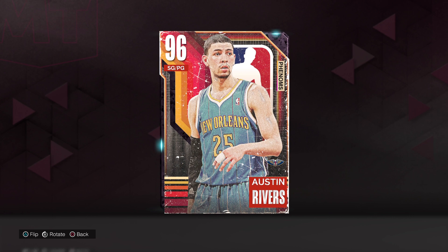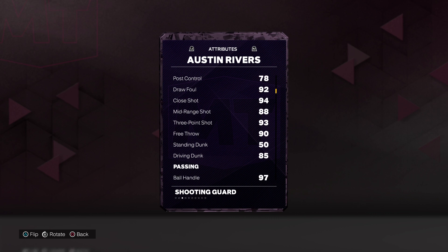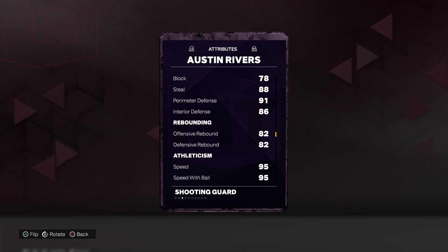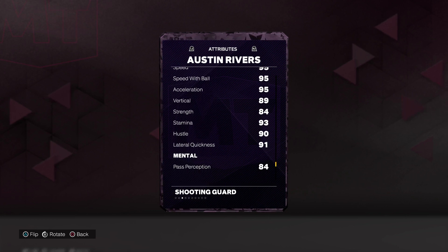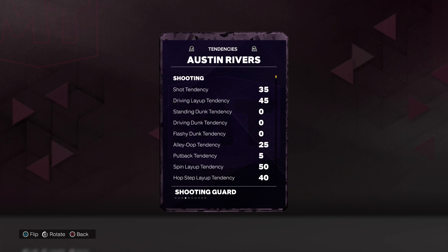YouTube, your boy Danny Mac coming to you for another gameplay video. This time we got Mr. Austin Rivers: 99 offense, 93 defense, 64 overall, out of Duke. 97 on the drive and layup and close shot, 92 draw foul, 88 mid-range, 93 three-point shot, 93 speed, 85 driving, 97 ball handle, 92 pass IQ, 94 pass accuracy, 88 steal, 91 perimeter, 86 interior, 82 on the rebounds, 95 on the speed stuff, vertical 89, strength 84, 91 lateral quickness, and 80s on the mental except for 95 offensive consistency. Dunk tendencies are zero, which is interesting.